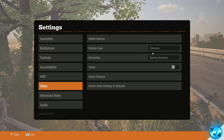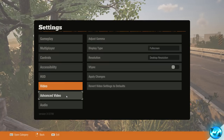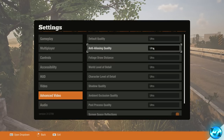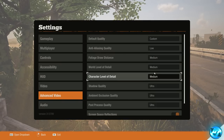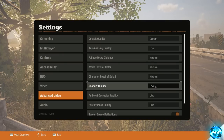For the majority of you, set it to Full Screen and Desktop Resolution. Turn V-Sync to Off as it generates input lag and is unnecessary, then apply those changes. Now go to the Advanced Video tab. Under Default Quality, set Anti-Aliasing Quality all the way down to Low. Foliage Draw Distance I recommend Low as well, though you can adjust this depending on your specs — I'm going with Medium. World Level of Detail down to Medium. Character Level of Detail down to Medium. Shadow Quality I'm sticking with Medium, but setting it to Low will give you fantastic FPS benefits from the customized files.